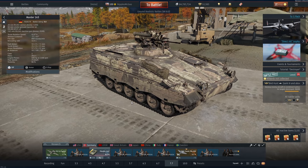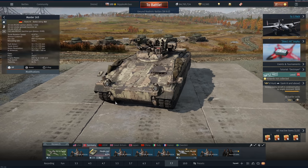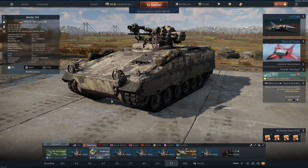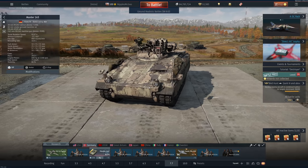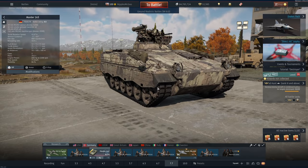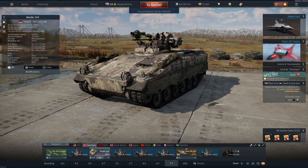Playing this thing surfaced two glaringly obvious problems of very under-tiered IFVs or AFVs. The difference between 8.0 vehicles and even 8.7 vehicles, never mind 9.0 vehicles, is just ridiculous. They're just so far apart technology-wise — from 8.0 to 7.0 is exactly the same gap. This thing bullies 7.0s but gets bullied itself at 9.0. The decompression is getting worse and worse every patch.